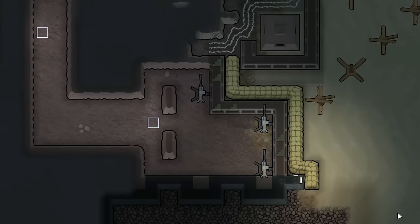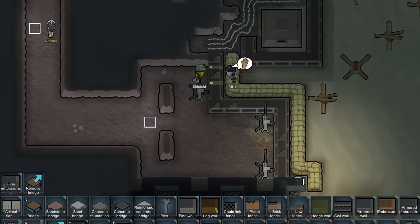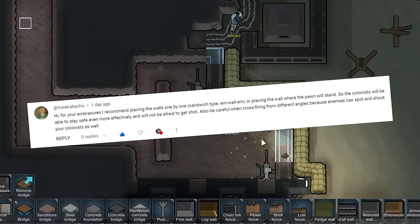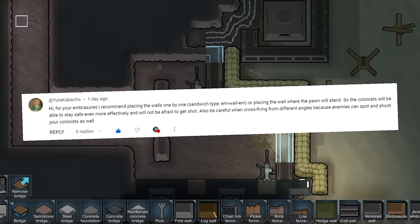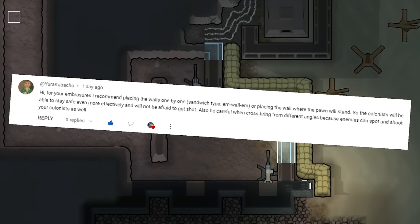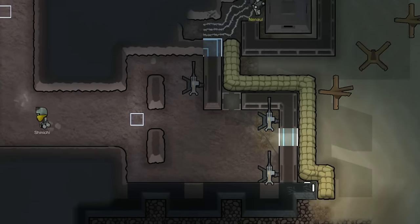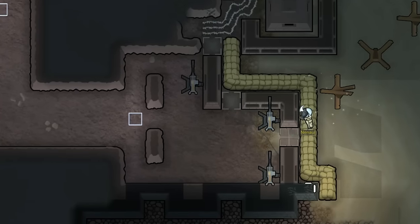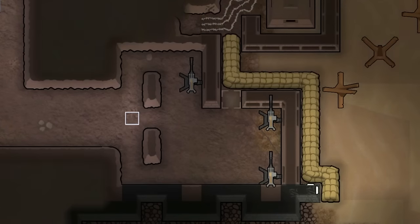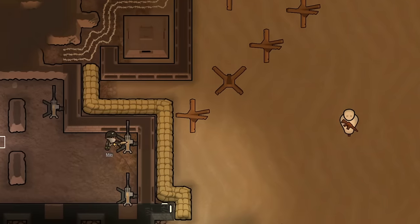Something that would be a bit spectacular though is improving the defenses of our pillbox once more. We have a comment from our good friend Yura Kabako, who was actually saying that we should sandwich our embrasures in between actual walls, and that's a really good idea. I don't know why I didn't think to do that in the first place, so I apologize and thank you for reminding me.